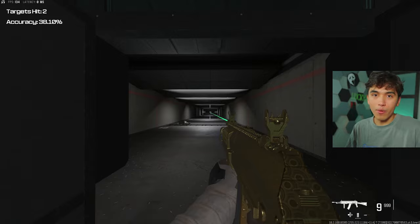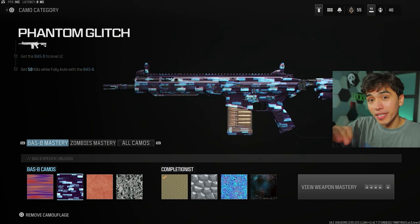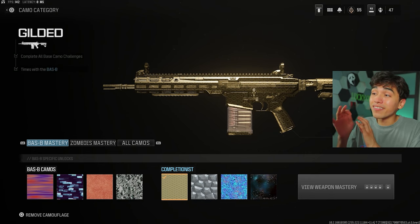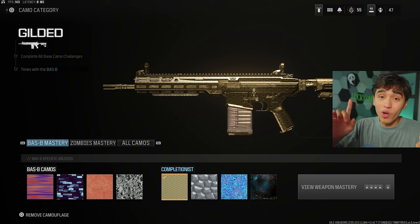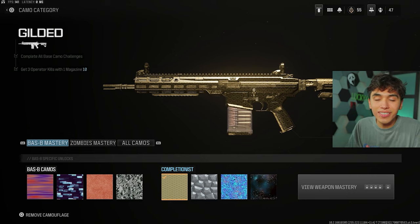Moving on to the battle rifle, there are four challenges: 50 eliminations, 50 in fully auto, 10 kills with a magnification scope, 15 headshots, and then the gold challenge of getting three operator kills with one magazine. An important note — if you get six kills in the same magazine, that does NOT count as two completions. Every time you get three eliminations, you need to reload or die for the next attempt. Also, a magnification scope is anything above 2.5x, including the 7.5, 5.5, or 4.8x scopes.